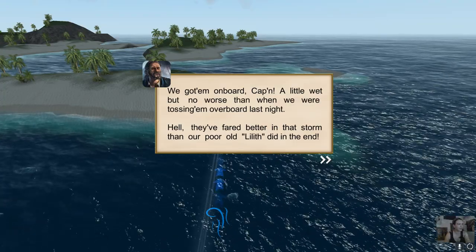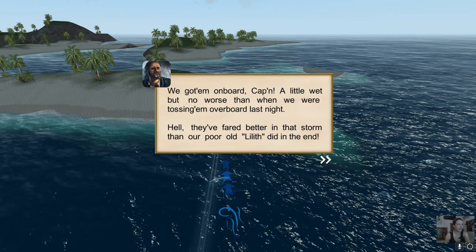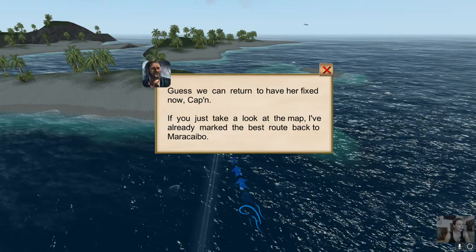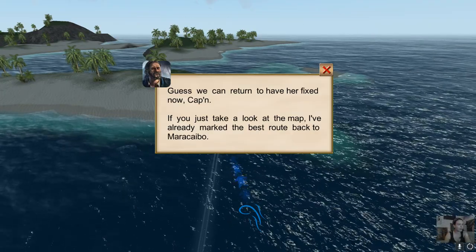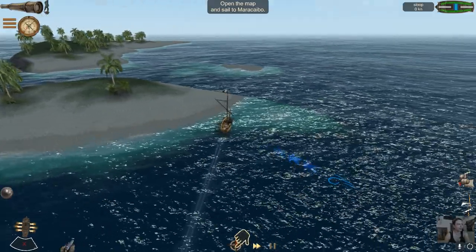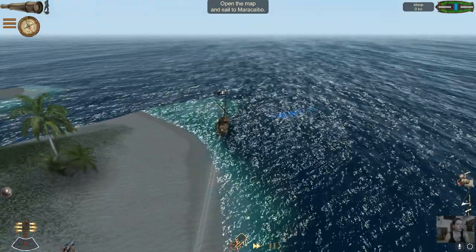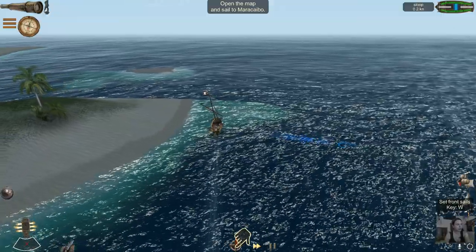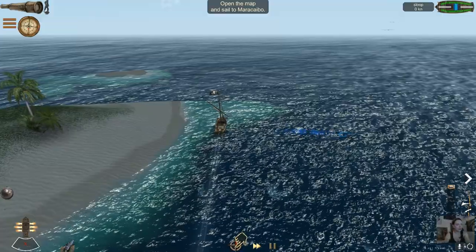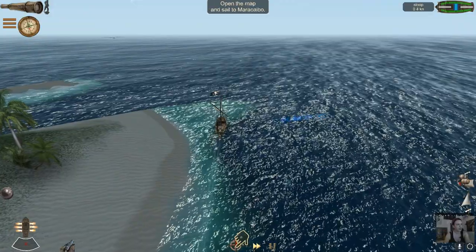Got them on board, captain — a little wet but no worse than when we were tossing them overboard last night. They've fared better in the storm than our old ship. I guess we can return now — the map has already marked the best route back to Maracaibo. We have another ship; let me check which way the wind is blowing. The map function seems okay.